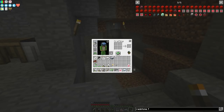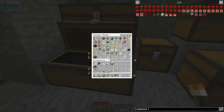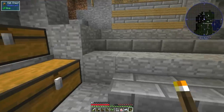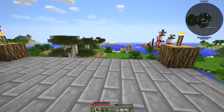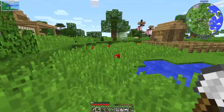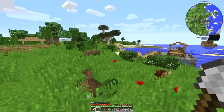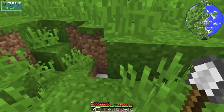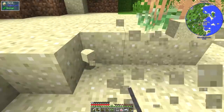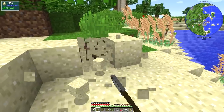We need some glass. Have we got any sand? No sand either — that's rubbish. Let's go and get some sand. Plenty of sand by the beach, I'm sure. There's tons of the stuff. I'll just get a little bit because then we can always smelt it up while we're at it, in case we need it.